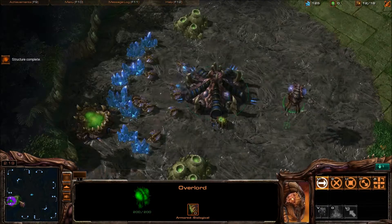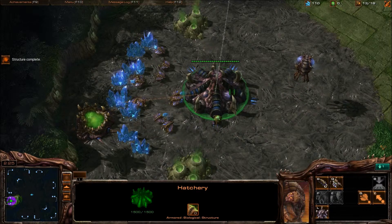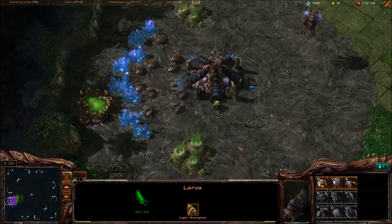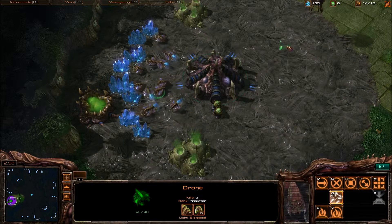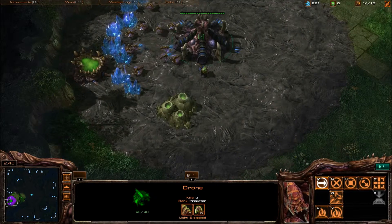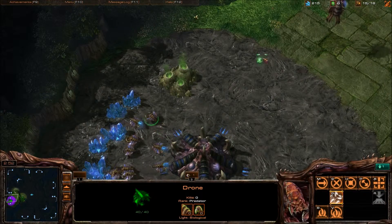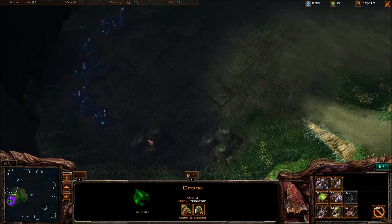The frame rate is a little bit lower than what I'm used to because I'm recording — it's actually got kind of a low FPS right now, don't know what to tell you. Let's go ahead and send a Zerg scout because that's going to be faster. I'll give him a key binding, and I want 15.